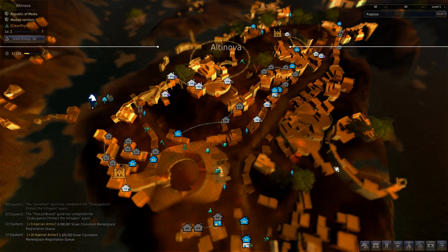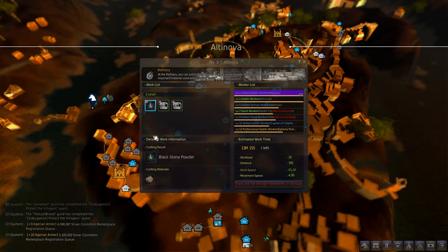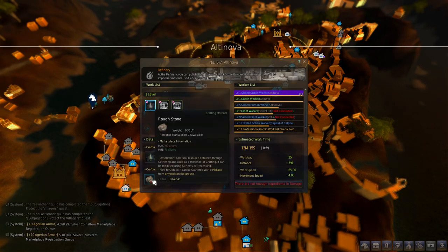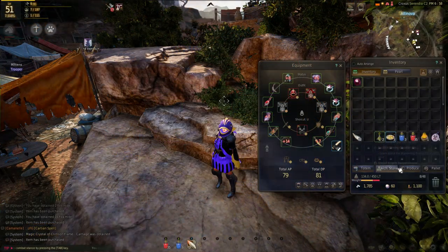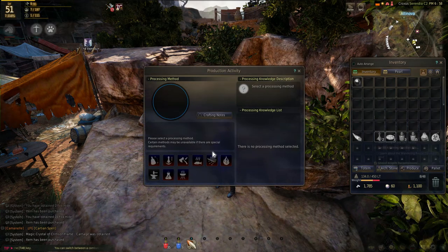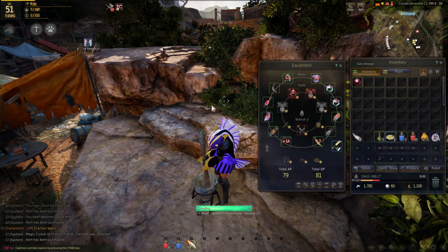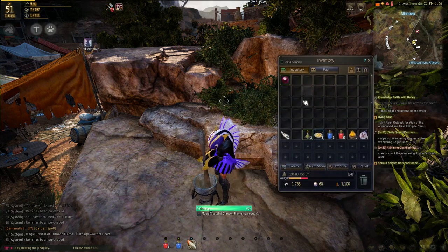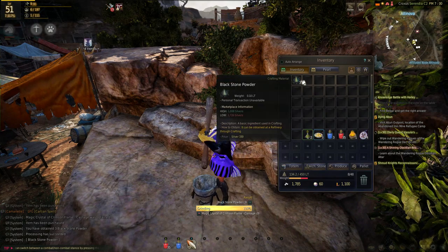The next material is blackstone powder. You can get it by having a refinery and having your workers craft blackstone powder from rough stones — rough stones you get by mining any rock in the world with a pickaxe. There's another way I recently learned from a YouTube comment: grinding up crystals. If you have any crystals that aren't useful for your class, you can grind them up to get blackstone powder directly.